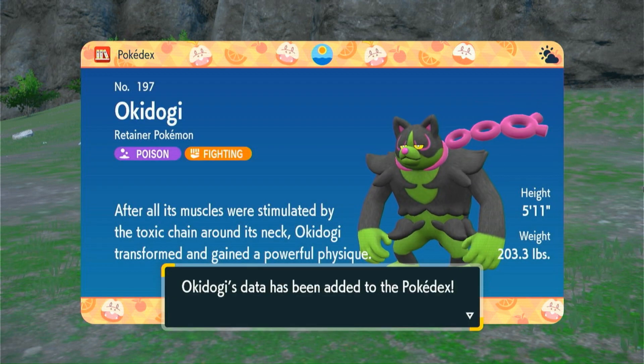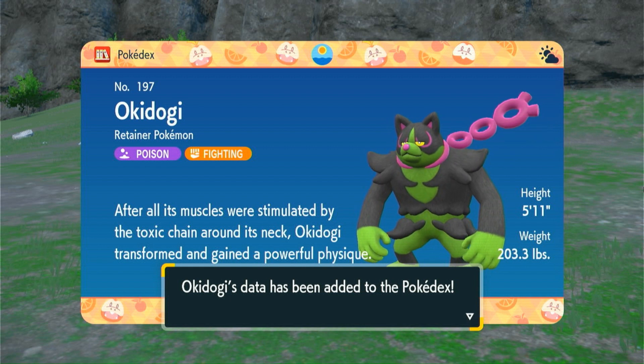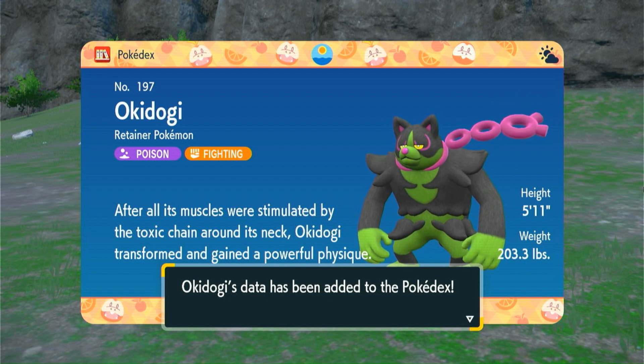So we got Okie Dokie. 'After all its muscles were stimulated by the toxic chain around its neck?' Wait — what? It has a toxic chain around its neck? No wonder it was so mean to Ogre Pon — it's suffering! The poor thing has a toxic chain around its neck. Someone remove that from this Pokémon's neck. The poor thing.